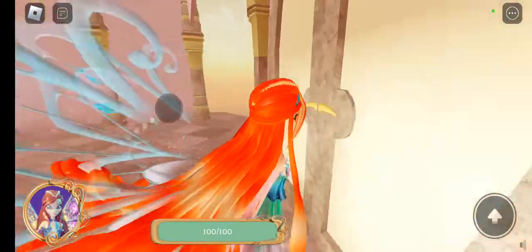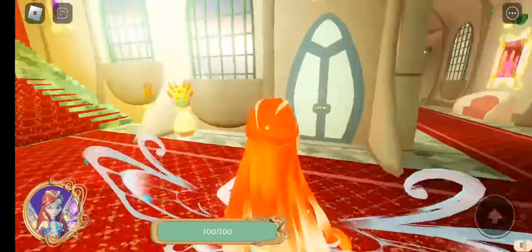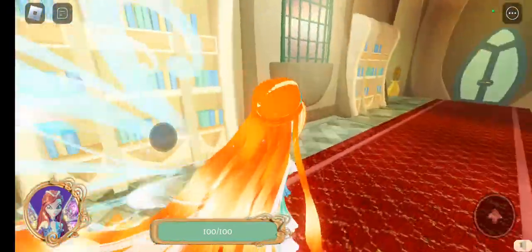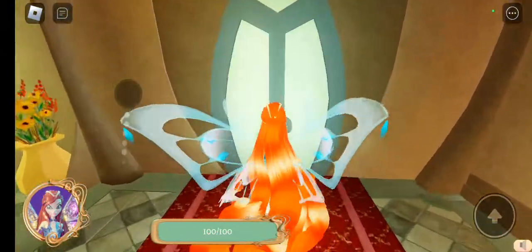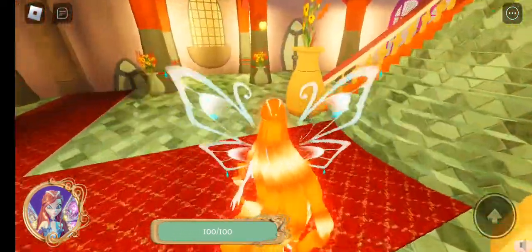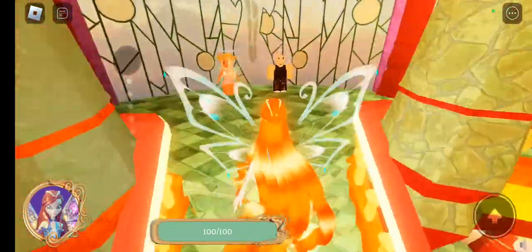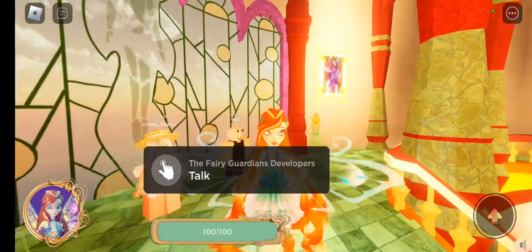Now you have to choose your own clothes, and then follow this way. You have to go through this door. And then you need to talk to them, but I'm not going to because it kind of takes a long time.